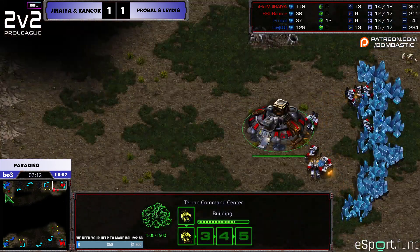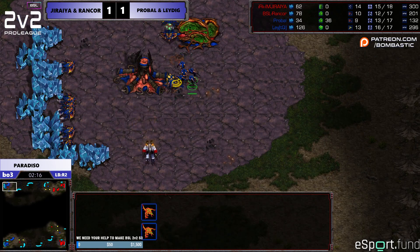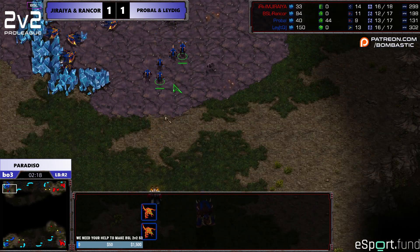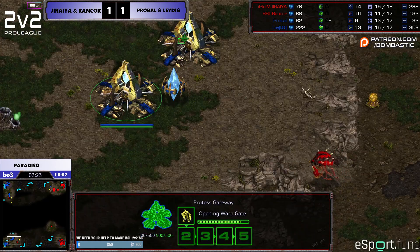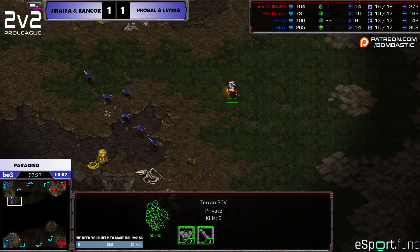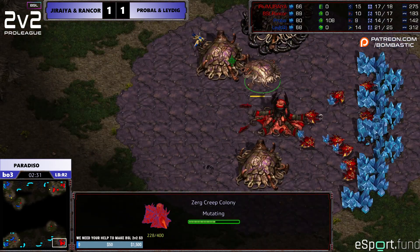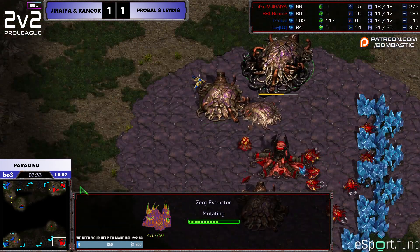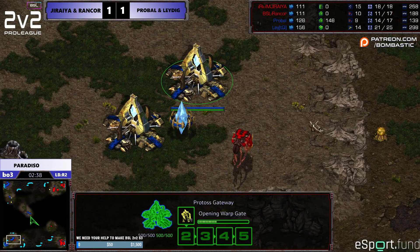The mindset here that Rancor and I had was: let's get these guys to mid game and drown them into the late game. Let's win mid game, and if it gets to late game let's win there too — but let's get to mid game first. That's why we went for the super-safe build here, because my ally spawns below me. No matter what they do, whether they go all-in or otherwise, I can help them because he's so close to me.